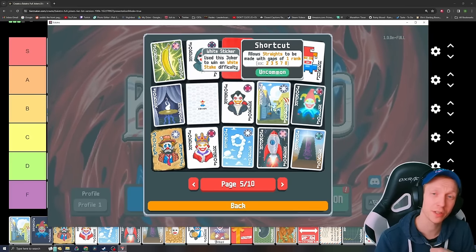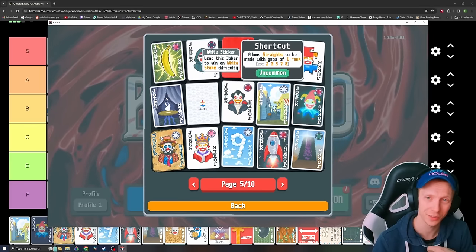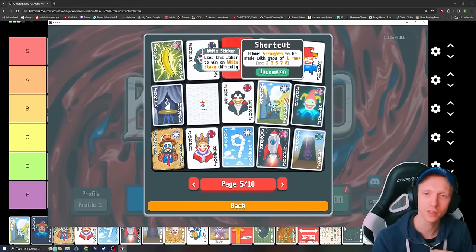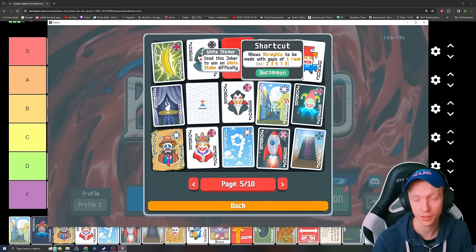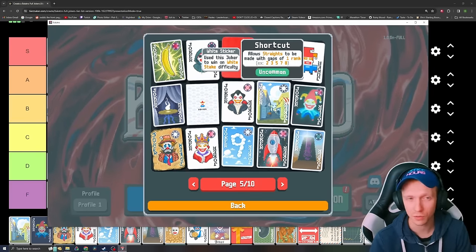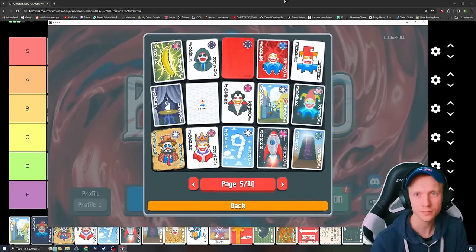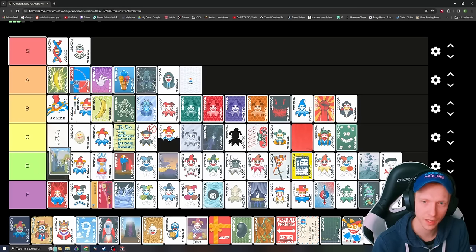Shortcut — allows straights to be made with gaps of one rank: 3, 5, 7, 8. It's really interesting — a mind melter. This is what makes straights kind of fun. If you have this and Four Fingers you can get straight flushes, but the problem is it's costing you two Joker slots to get those straight flushes. You can never really change that — you're stuck with those Jokers forever if you really go hard on straight flushes. It does enable straights to get played. I think it's a fun Joker but not a good Joker — throw it a low C.